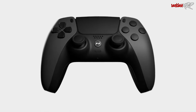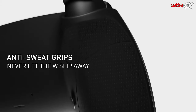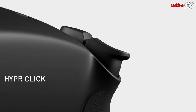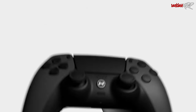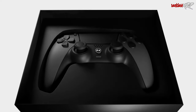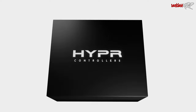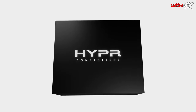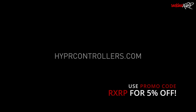But before we continue, this video is brought to you by Hypercontrollers. They are the first company to ever put Hall Effect thumbsticks inside a PS5 controller, which means no stick drift. You can customize your own controller or shop for a pre-made one for PS4, PS5, Xbox Series X and S, and PC with custom shells, extra paddles or buttons with a remappable chip, Hall Effect sensors, mouse click bumpers and triggers, and much more. Hypercontrollers offers a one-year warranty on all of their controllers. Check them out at hypercontrollers.com and use promo code RXRP to save 5% off your order.